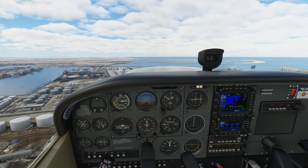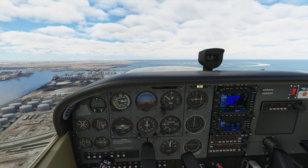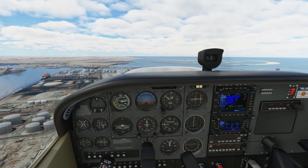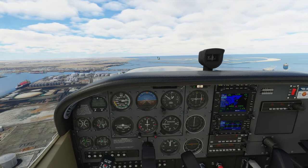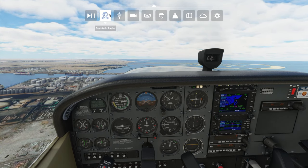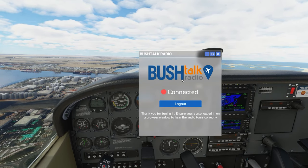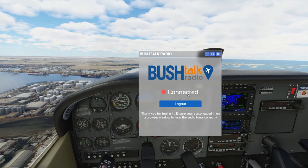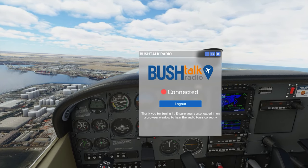Once you have successfully extracted both the landmark and the client files into your community folder, head over to Microsoft Flight Simulator. If you've done everything correctly, you should be able to find the Bush Talk Radio icon once you've started your flight. Click on the icon and log into your account. Once you are connected, Bush Talk Radio will automatically detect all the points of interest and play the corresponding audio file.